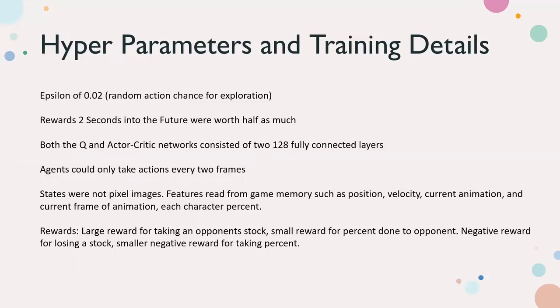The states are not pixel images in this case. The authors decided to read features directly from game memory, including position, velocity, the current animation, the current frame of the animation, each character's percent, and more. They didn't specify all the states they were reading, but it can probably be found in their code, which they posted on GitHub.